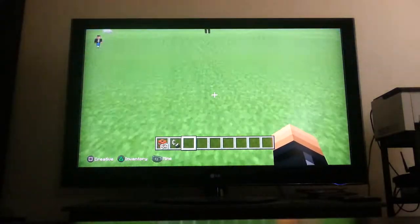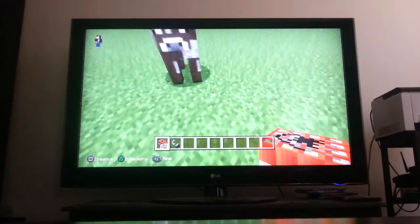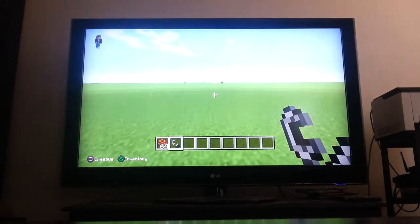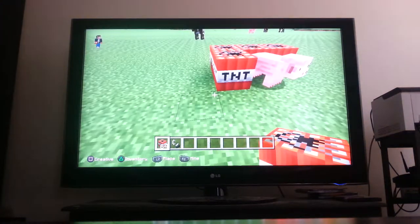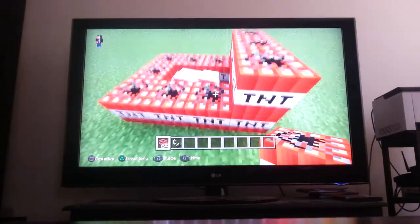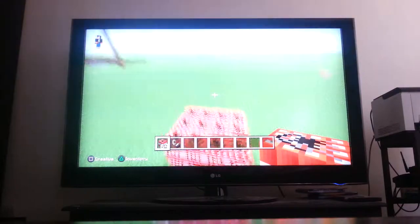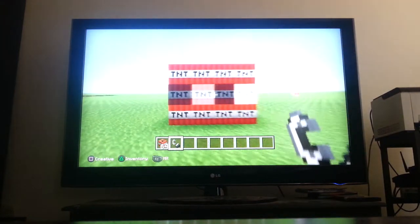TNT does a lot of damage. If you make a cow stay and put TNT around it — you moved! Maybe I'll get that sheep, or this cow, or a pig. Pigs are the stillest creatures. I know people don't like killing pigs but I have to kill this pig because they make annoying noises. After this explosion I'm done — bye!